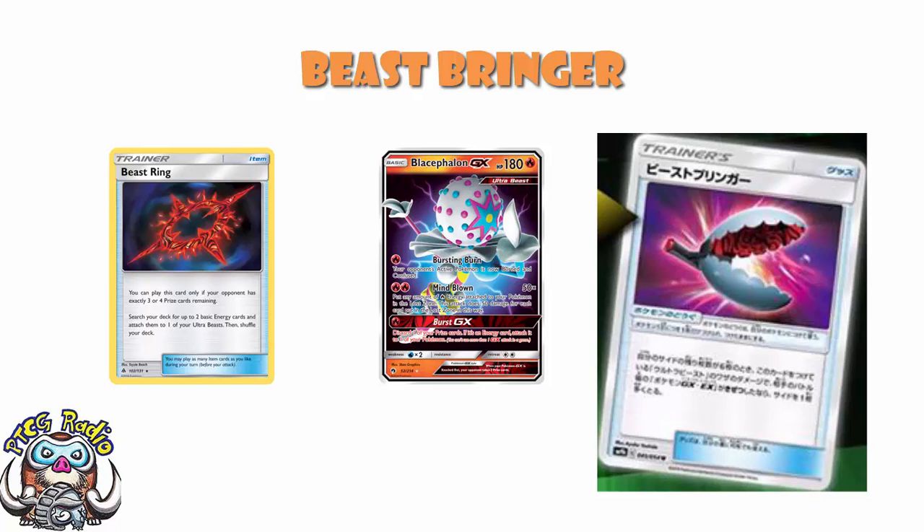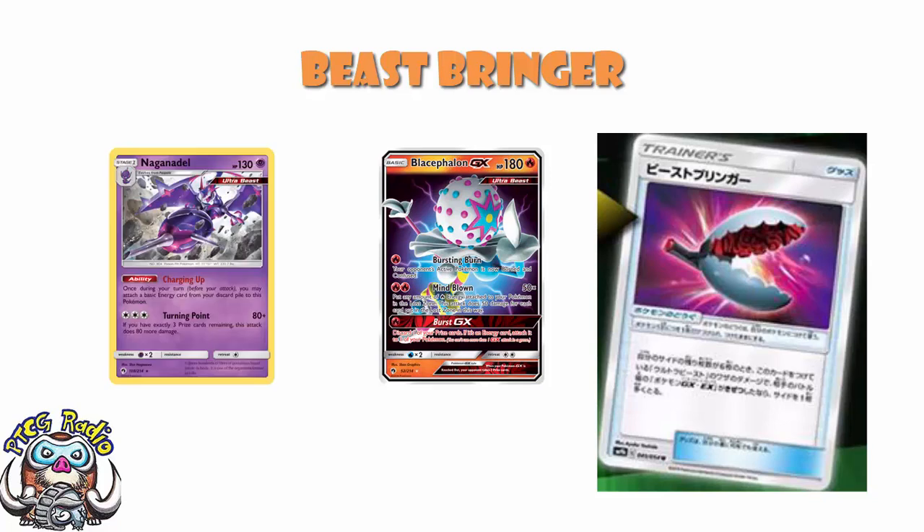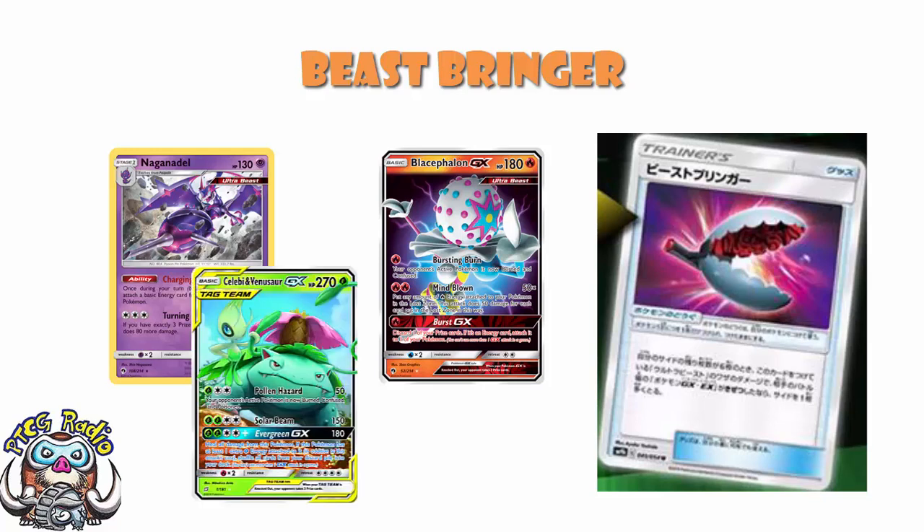If we look at Blacephalon, it does 50 damage for each fire energy in the Lost Zone attached to all of your Pokémon. Generally speaking, you play it with Naganadel - Naganadel accelerates a whole bunch of energy, then Blacephalon Lost Zones all that energy and you get to take a big prize. But if you are able to pop Beast Bringer on here, you can actually take an extra prize. If you do this early game against a Tag Team GX - and Celebi and Venusaur has seen quite a lot of success in Japan - then all of a sudden you're taking four prizes from your first attack.